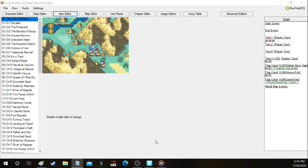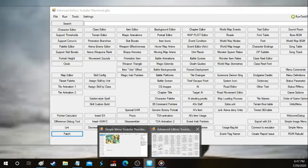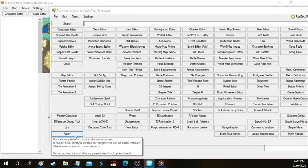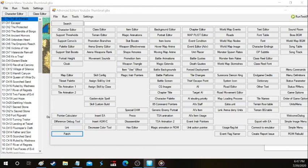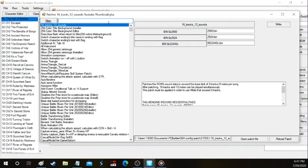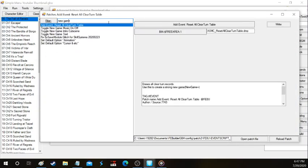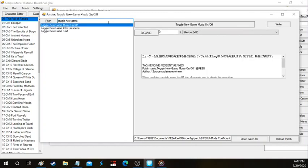Now that we went over item icons, I want to teach you guys what patches are going to be needed. Go to the patch menu and when it opens up you're going to want to type into the search feature in the upper left hand corner. It's going to bring up the new game text — just type in 'new game' and you're going to get a couple of options. To make it more concise and get the two that we actually want, you're going to type 'toggle new game' and you'll get three options.